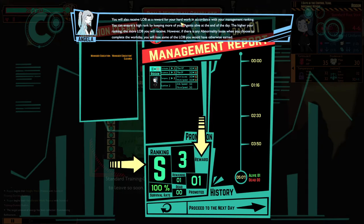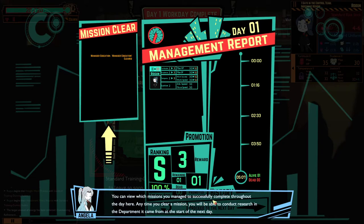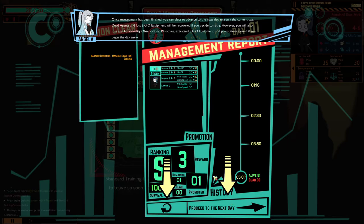You will also receive LOB as a reward for your hard work in accordance with your management rating. You can ensure a high rank by keeping more of your agents alive at the end of the day. If any abnormality escapes when you complete the workday, you will lose some of the LOB you would have gained. Once management has been finished, you can select to advance to the next day or retry the current day — dead agents and lost ego equipment will be recovered if you retry. So it's basically like a reload.